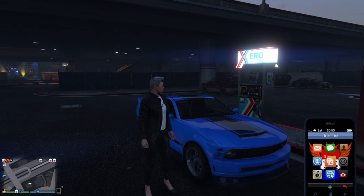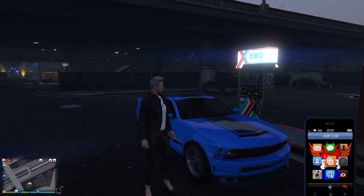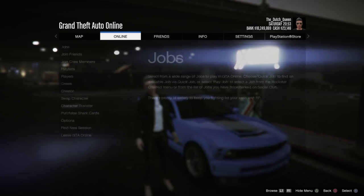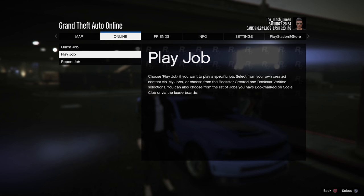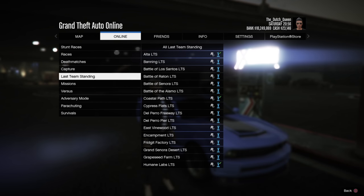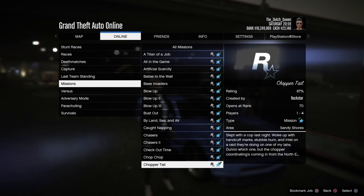It's night time here, you can see it's 8 in the evening, almost 9. So we'll just do a mission where the clock is stuck at 12. You can use 3 missions for that: Choppertail, Denial of Service, or Time to Get Away. We will use Choppertail this time.